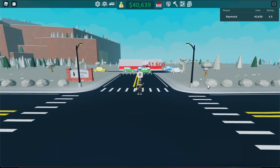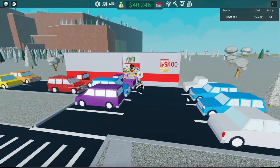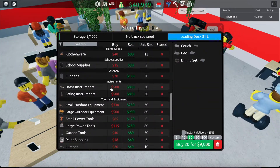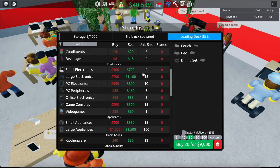Hey guys, today we're going to see the best AFK setup in Retail Tycoon 2 in Roblox. As everyone knows, the best item in this game is electronics, because it has a very, very large margin — $300 — and a small unit size.